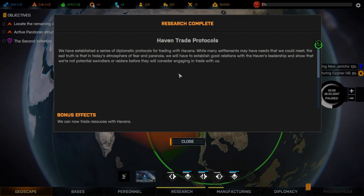Haven trade protocols: we've established a series of diplomatic protocols for trading with Haven. While many settlements may have needs we could meet, in today's atmosphere of fear and paranoia we'll have to establish good relations with Haven's leadership and show that we're not potential swindlers or raiders before they will consider engaging in trade with us. We can now trade resources with Havens — cool!